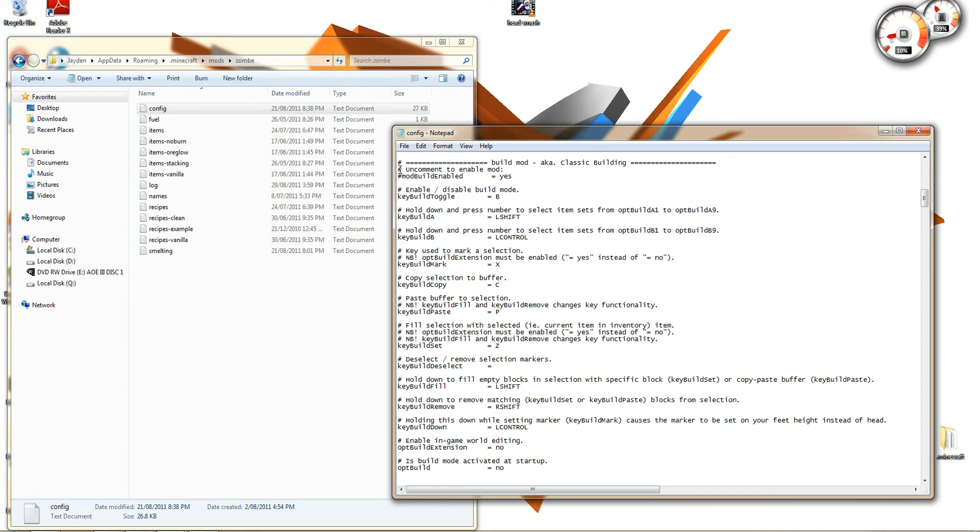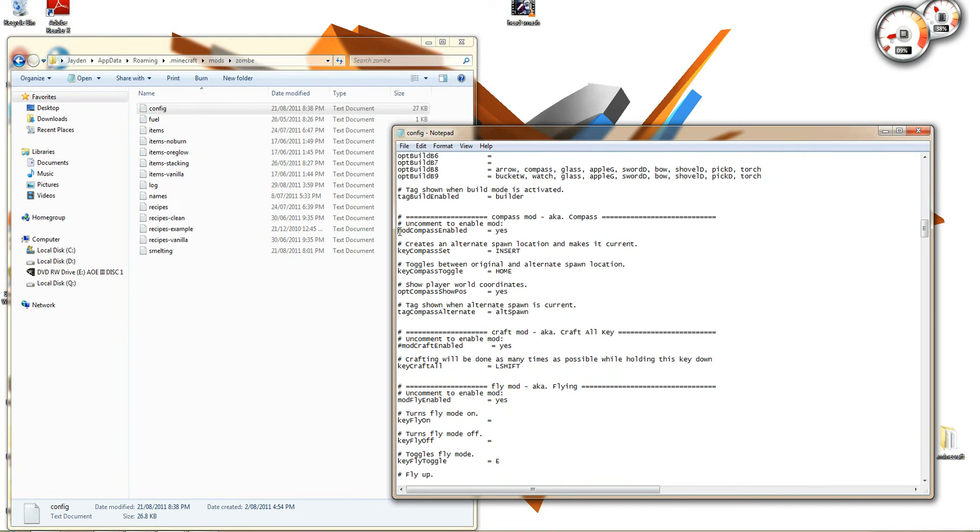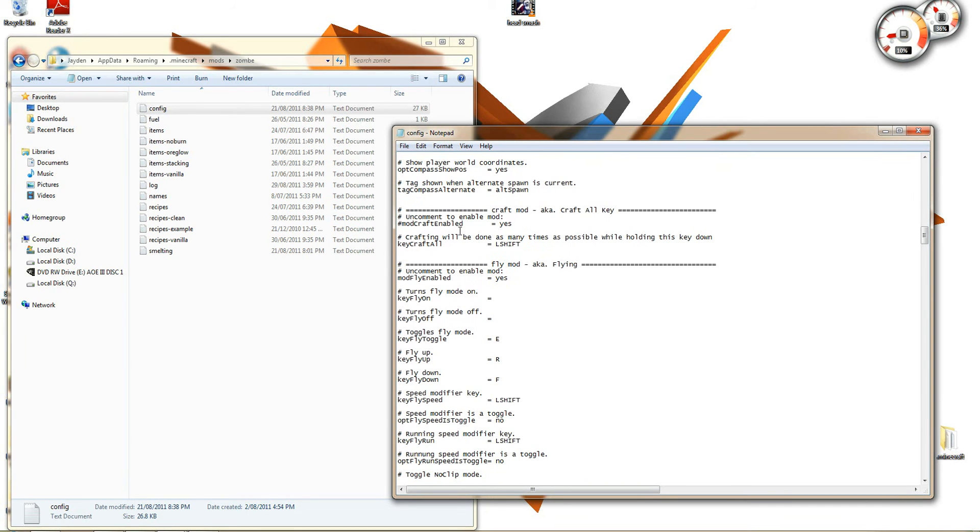Now for all mods, to just enable it, you have to get rid of that thing there — I forgot what it's called — get rid of it on the compass there. That just makes it work. That's all you have to do, basically, unless it says no, then switch it to yes, which is most unlikely.